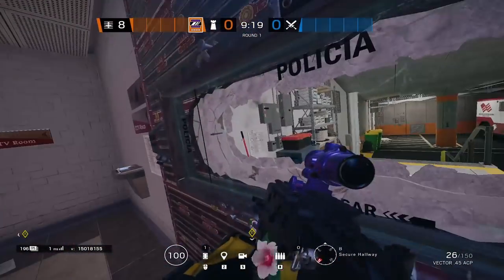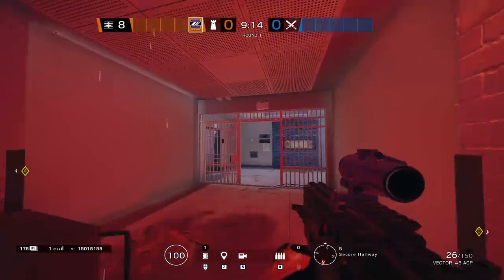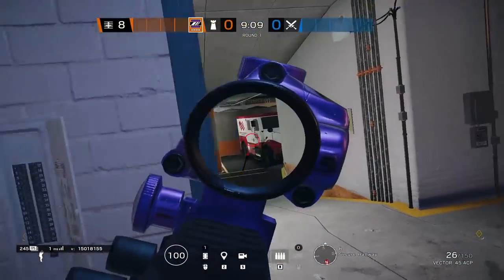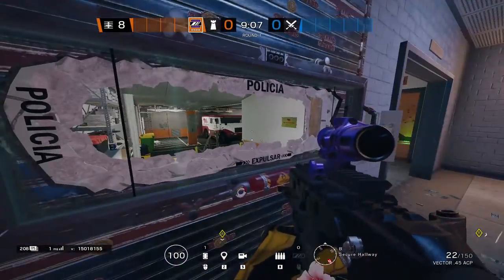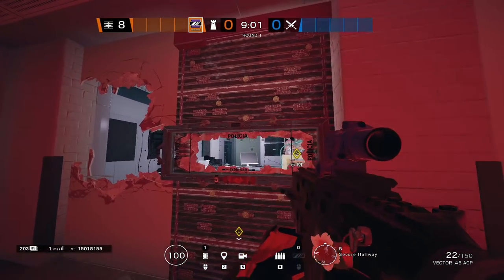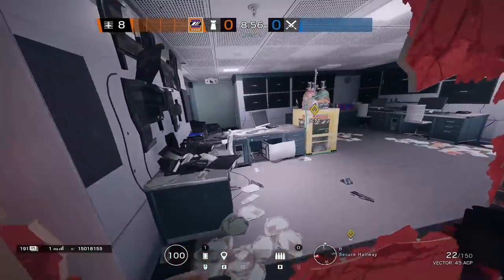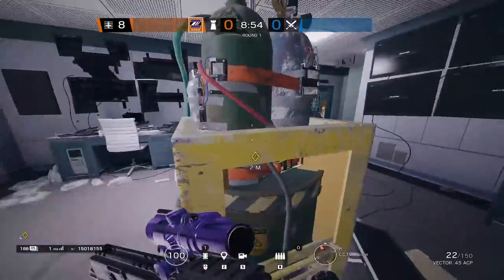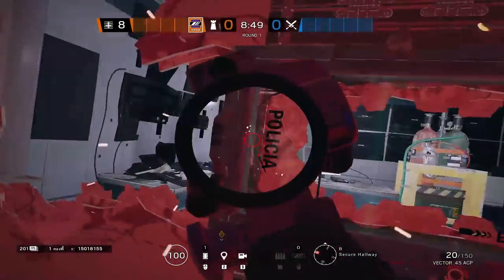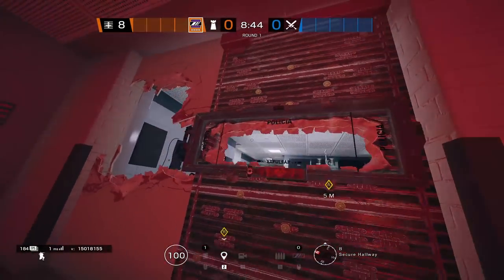Moving on to Bank, we actually have two pretty good mirror setups for this map. Starting on Basement, we have a mirror on the red wall as well as a mirror on Garage. The Garage mirror is there so we can contest Garage when somebody decides to push it — a lot of the time people like to solo push Garage, so it's good to have that info. The main one is the red mirror, and the biggest thing is that the most common plant spot on this entire objective is going to be right here on the server wall. This mirror is going to be able to contest the server door, the server breaches, and more importantly, deny the default plant.